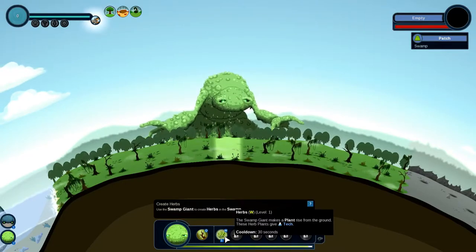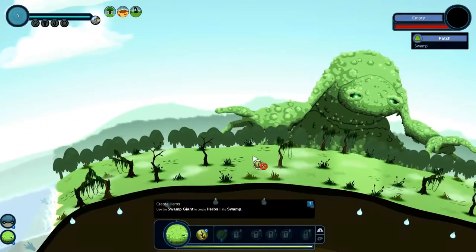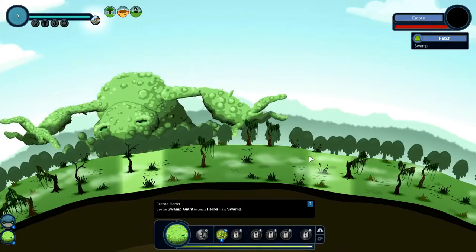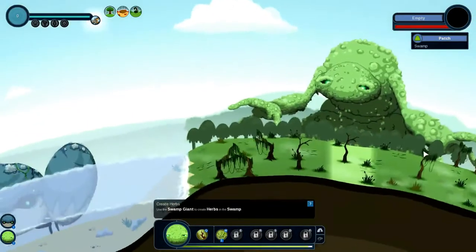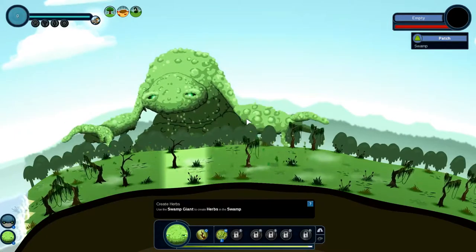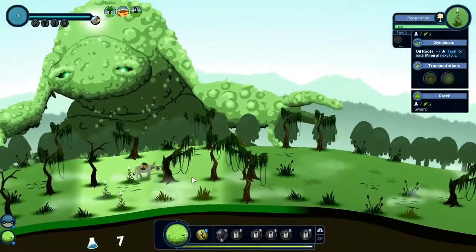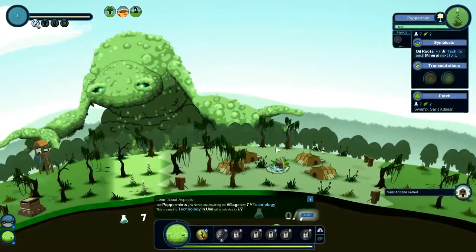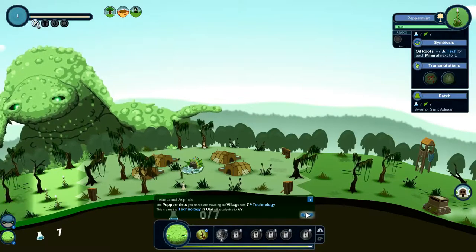Alright, Catherine the swamp giant — got a new ability already! It makes plants rise from the ground; these herb plants give tech. Okay, let's plant some plants. She's like blowing on or dusting the ground. I saw no change at first — why doesn't this always work? She dusted the ground that time, it worked! Oh, got a person. She dusted the ground with her little sprinkles. Alright, we got some technology — neat!